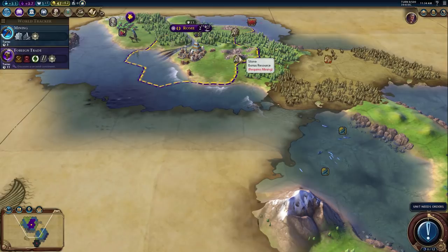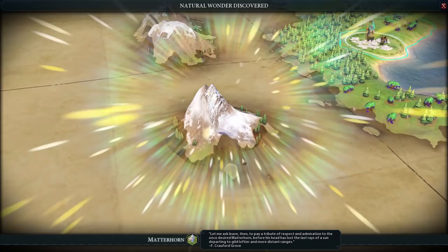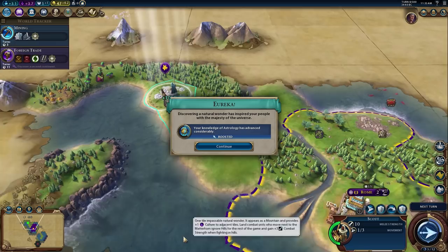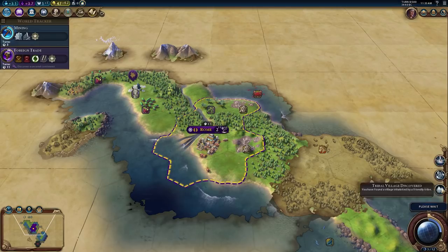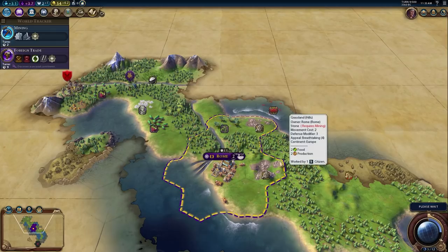The quest trigger for Masonry is to build a quarry. We'll have that — our second city is probably going to go north anyway. The Matterhorn gives plus one culture from adjacent tiles, and land combat units who move next to it gain plus three combat strength when fighting in hills. I will absolutely take that. We found a goodie hut too, which gave us plus three era score. We also have the Eight Ages of Pace mod on — that's one of my favorite mods because it helps border growth, which is really slow early on.